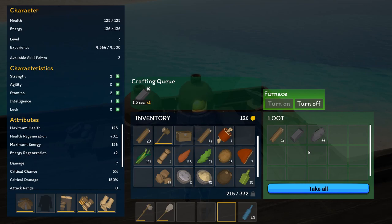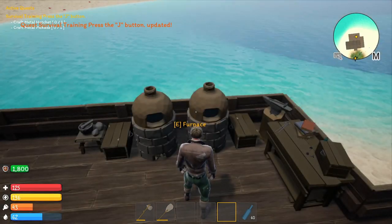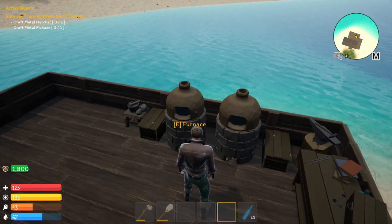As you can see I went ahead and made seven. I'm going to drag and drop them into my inventory — that will give us credit for making the iron ingots. Now they want us to make a metal hatchet and a metal pickaxe, which is something that has changed since the other version of the game.